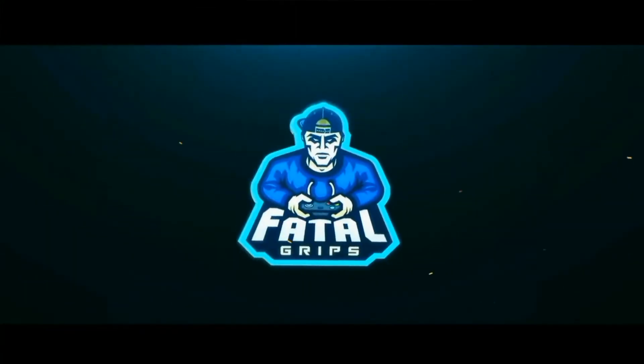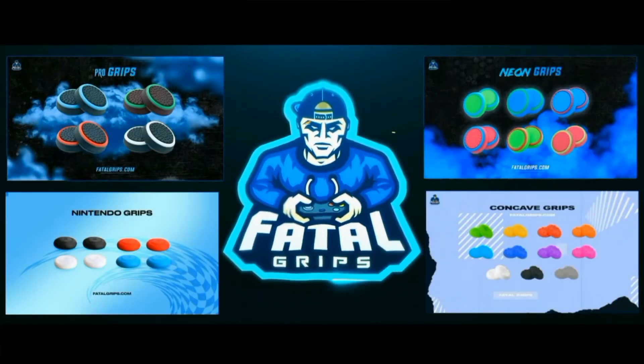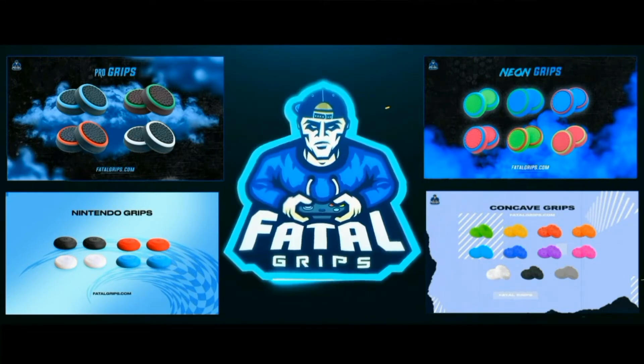Also guys, if you're looking to accessorise your controller and give it a new and improved look, then check out Fatal Grips. They do joystick grips and controller skins that look and feel amazing. The grips and skins come in an array of different colours and styles to choose from. Use code KN10 to get 10% off at the checkout — the link will be in the description.